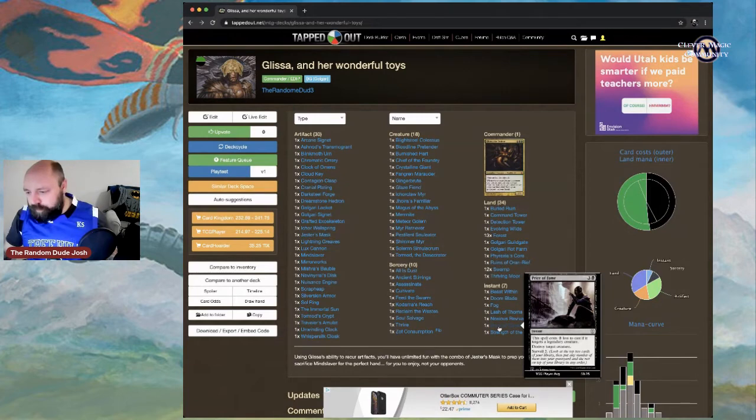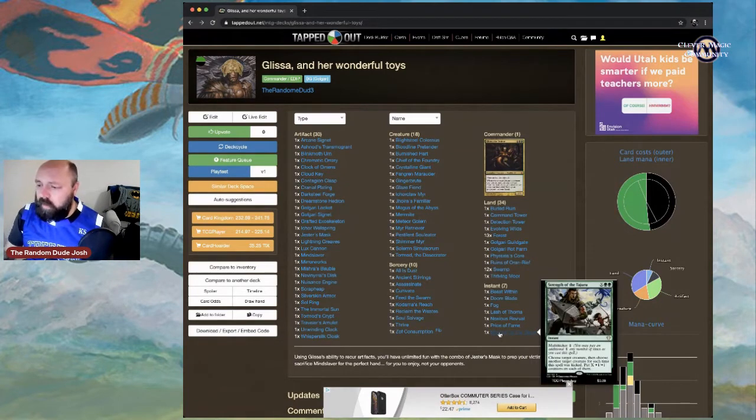Strength of the Tajuru: choose a target creature then another for each time the spell is kicked, putting +1/+1 counters on as many creatures as you can. This is a late-game card — save it for when you've got a bunch of mana available.